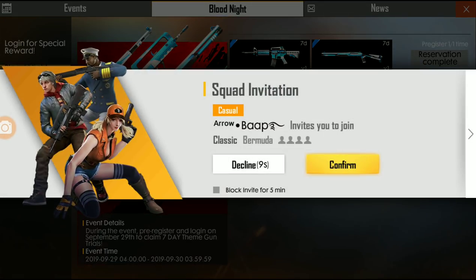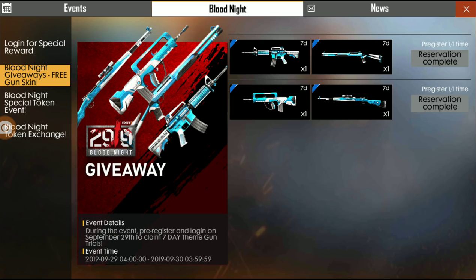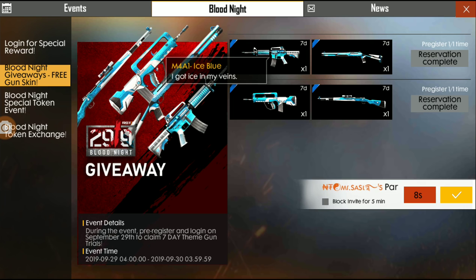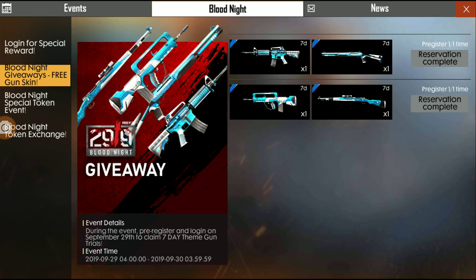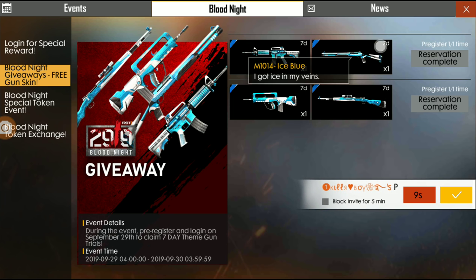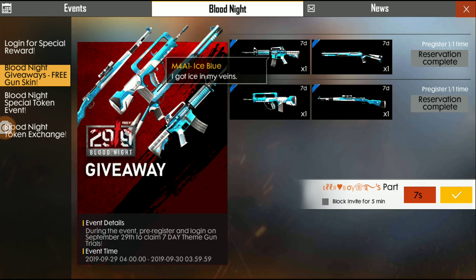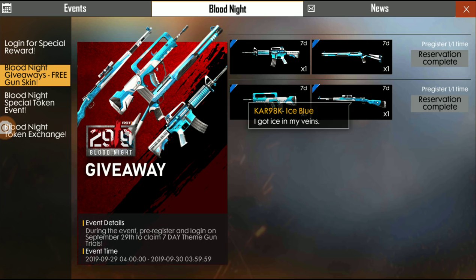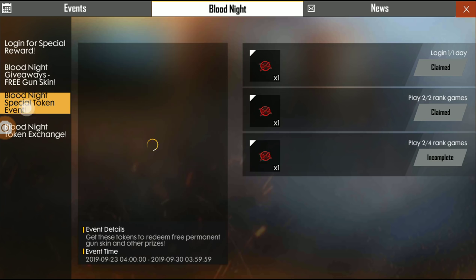The next one is pre-registration. You can get 4 gun skins. Here is gun skin number 29, and here is a 60 gun skin. Let's see — M4A1, M214, and FAMAS. So this is a total of 4 gun skins.